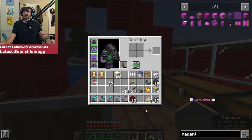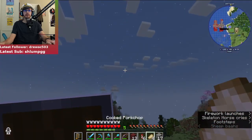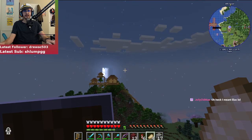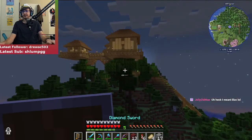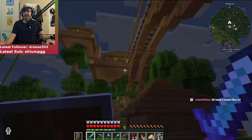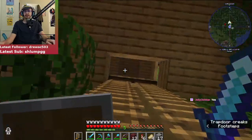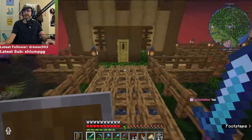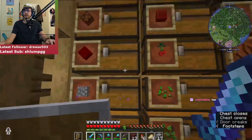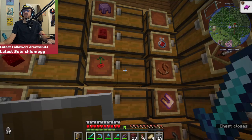Magenta dye — it's flowers, pink. Either the allium or you can put blue and red and pink dye together, or the lilac, or purple and pink dye together. I think I probably have one of those flowers at my house. Let's see if I have any of those flowers. I have alliums — I don't have any lilacs but I have the allium which will give me magenta dye. Back to the zoo.